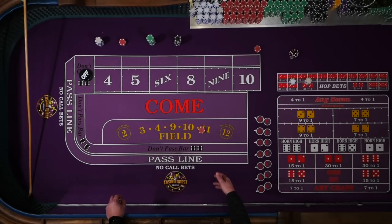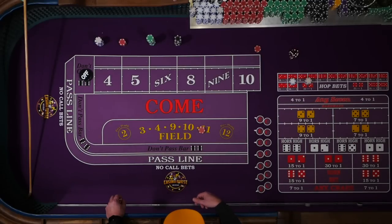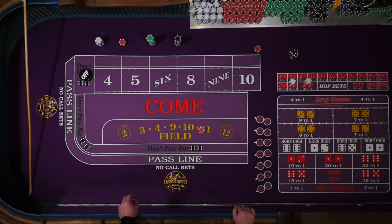In his strategy, he suggests starting a play system. So I might keep this field hop going for a couple more hits, collect a couple more bucks. After that, I'll probably go ahead and place the other number. If I roll long enough, I may cover all the numbers. So that's the strategy — let's see how it works out.